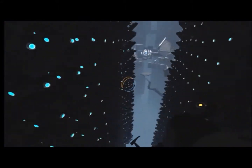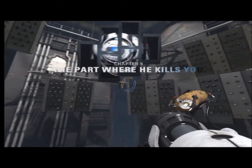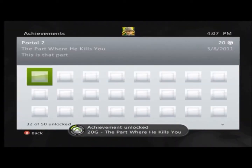Right here this little thing pops you over and you land on the platform. And right here he goes through a new chapter — the part where he kills you — and you're surrounded by all these little needles and stuff. Then you get this achievement for 20 gamerscore.